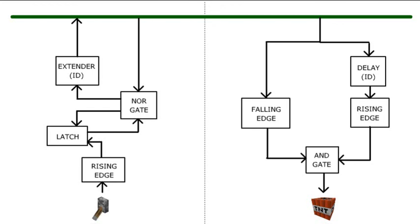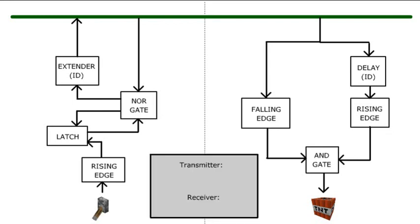Before I show you how to build this in the game, I'll give you the formula for calculating the delays from an ID. On the transmitter, the extender is built of several dual repeater units and the number of units is simply the ID. For the receiver, the delay is specified in Redstone torch ticks and the formula is: ticks equals 3 plus the ID number times 2. So ID 1 needs 5 ticks, 2 needs 7 ticks, 3 needs 9, and so on — just keep adding 2.